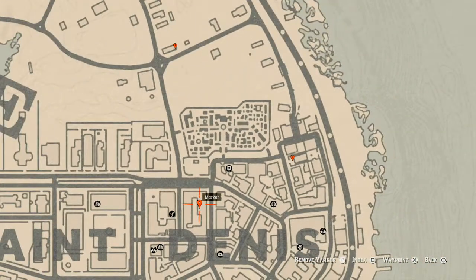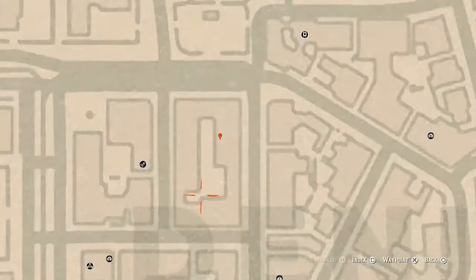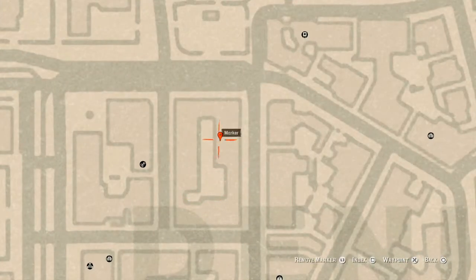The next marker is an antique alcohol bottle — an Irish Whiskey bottle. There's a ladder right here; go up this ladder, go across the platform, jump over the railing, walk across that little platform, jump over the railing again, and follow that platform down and around to the antique alcohol bottle sitting in the crack of a door. This is an Irish Whiskey bottle.